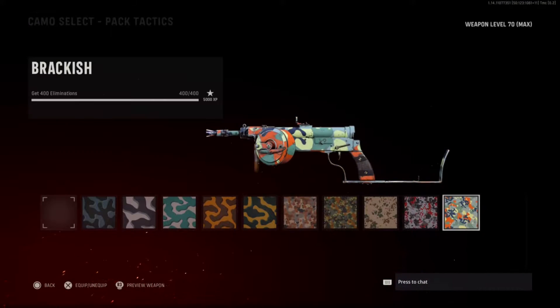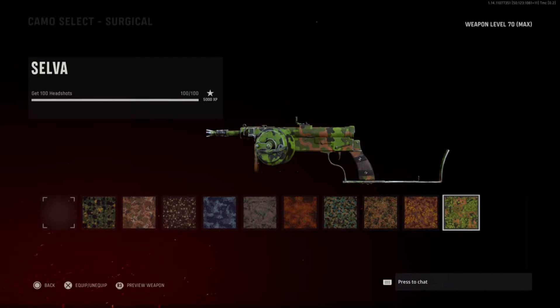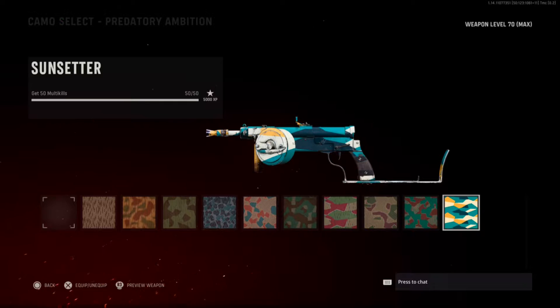You have your 400 eliminations — this is naturally going to happen as you're using the weapon. You also have your 100 headshots, again naturally going to happen while you're using the weapon. If you do have leftovers, don't stress it because there is going to be another challenge that covers it.